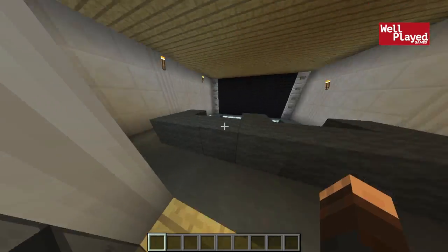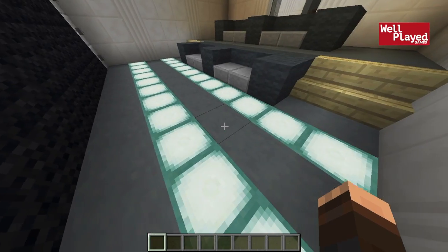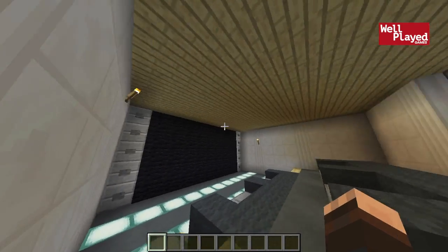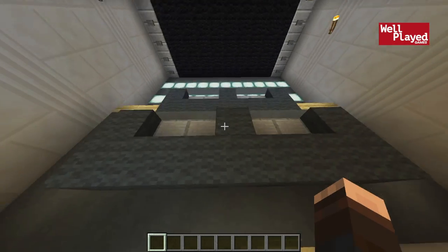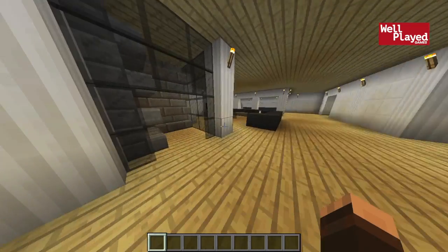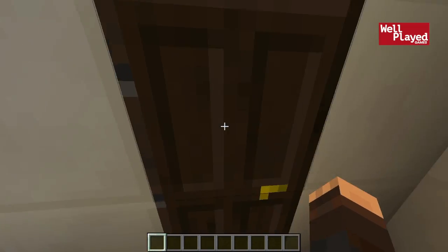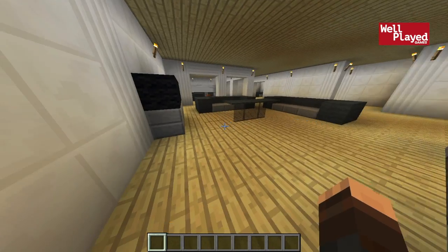Over here, we have a full-size movie theater, which I think is pretty awesome. We've got some lights going along here, which is actually part of the roof of the underground area — which is another underground area we'll get into. We've got a massive screen here with some buttons sort of representing speakers. Lots of couches — a nice area to sit and watch a movie for sure. We've got a wine cellar right here — a nice little glass wine cellar. Definitely every mansion should have one. And then we've got a sauna in here.